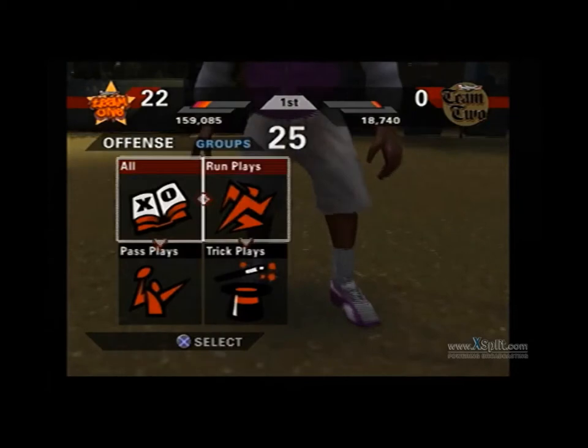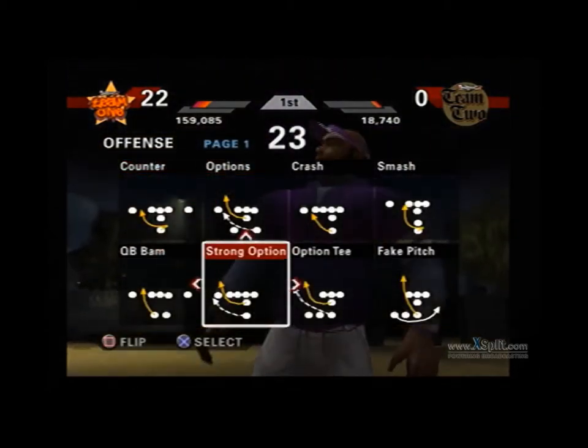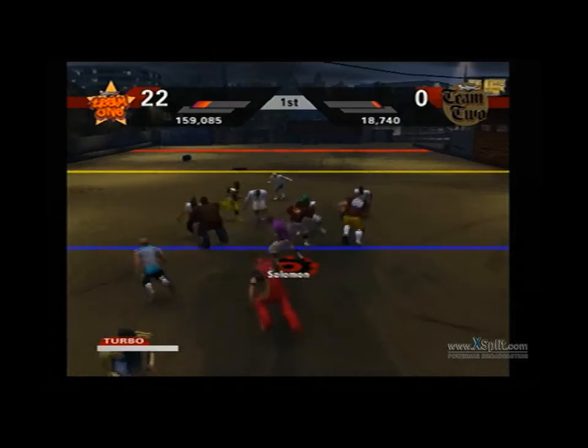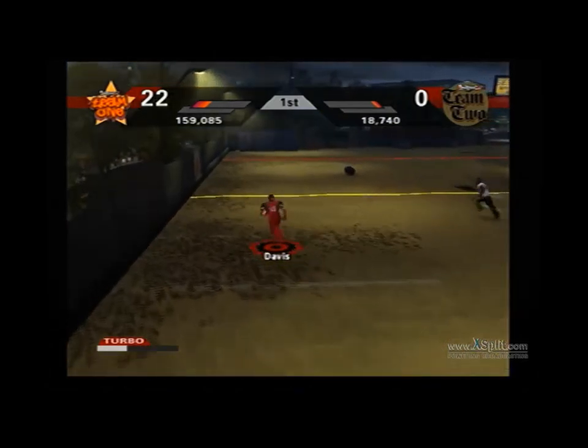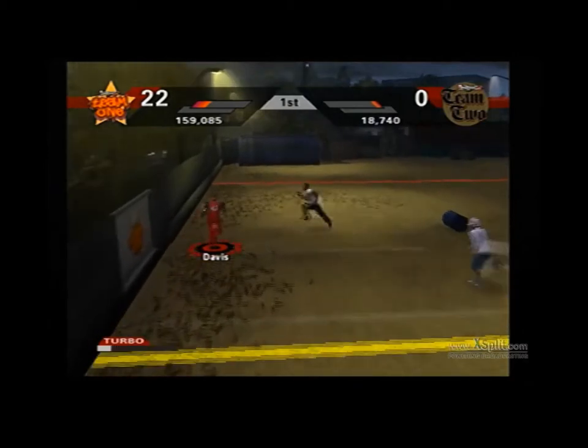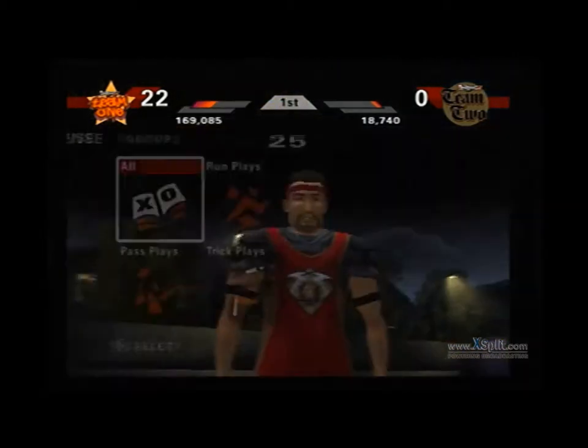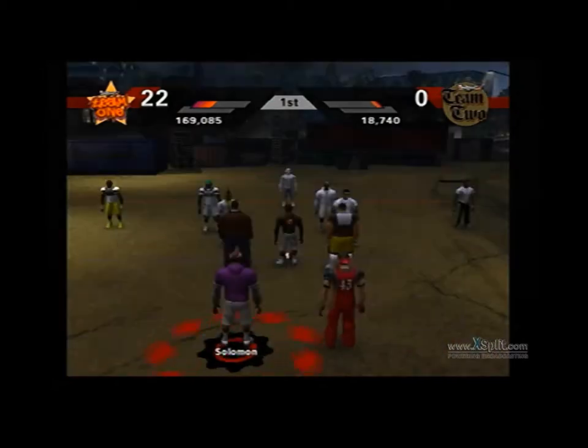First down — I'm stepping short of the first down. I'm going to my fake pitch, which I use on first down almost every time. It throws off the DBs.